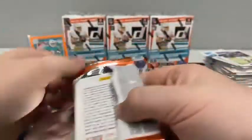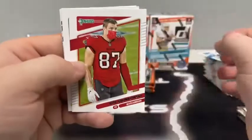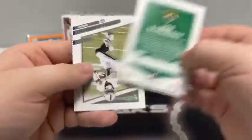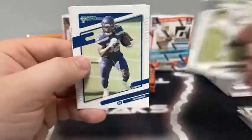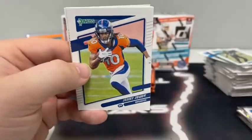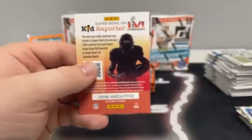Four packs left in box number two. Keenan Allen for the Chargers, J.J. Watt, Rob Gronkowski for Tampa — he's all masked up — Joe Schobert for Jacksonville, Henry Ruggs, Chris Carson, Jerry Jeudy, and a rated rookie of Tutu Atwell for the Los Angeles Rams.